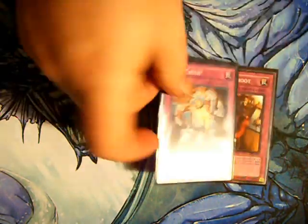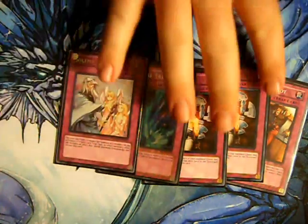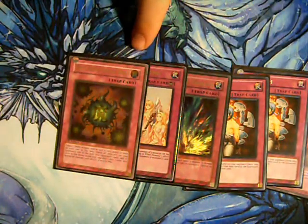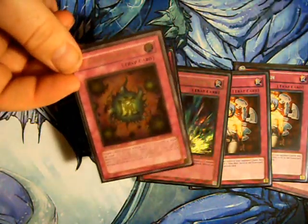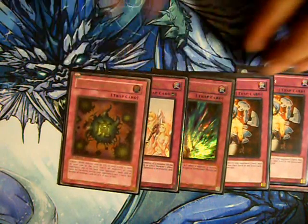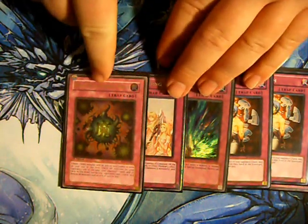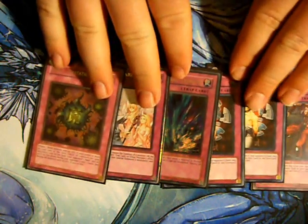For traps, we have Trap Dust Shoot, two Mind Crush, Torrential Tribute, Solemn Warning, and Deck Devastation Virus. Very cool — it can really do some harm to a lot of decks. Just playing one; not playing Spell Eradicating Virus since it's a little more situational, and Deck Devastation Virus usually does the job fine by itself.